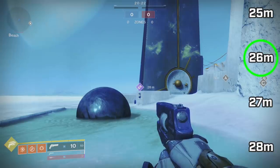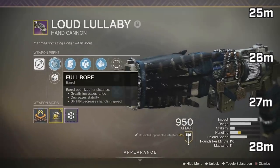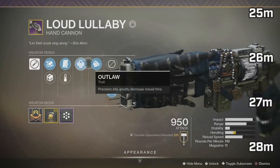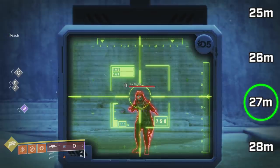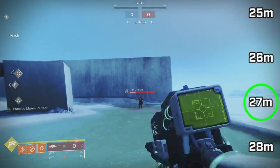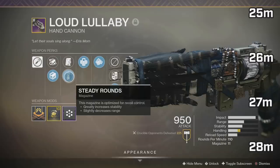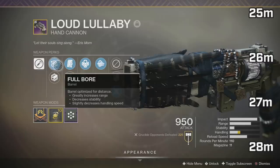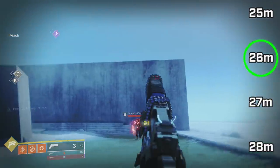How much do these base big range perks actually help? Let's look at Loud Lullaby. This one has full bore — and remember, full bore on a hand cannon reduces stability — it also has drop mag. The perk roll is outlaw/multi-kill clip. With full bore, it has a 71 range stat and hits max damage at exactly 27 meters. But when I take off full bore, add polygonal rifling and steady rounds — which actually reduces range — stability is greatly increased but range drops to 53, 18 less. It now hits max damage at exactly 26 meters. One meter less.